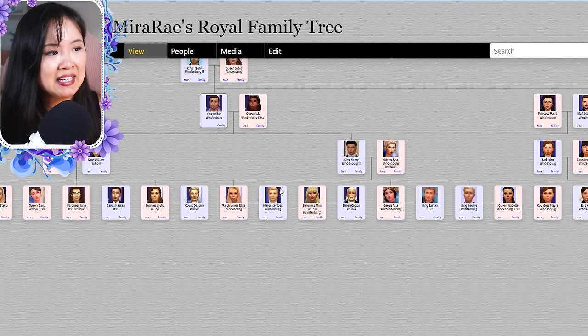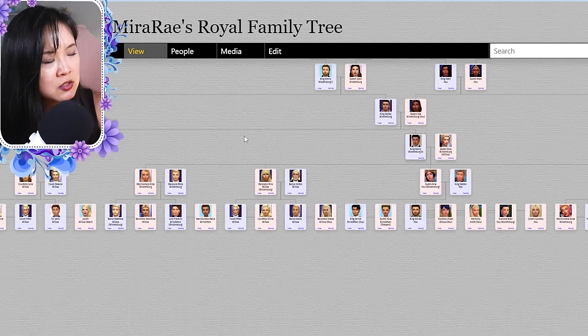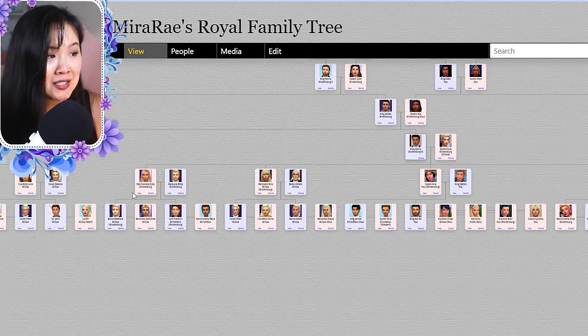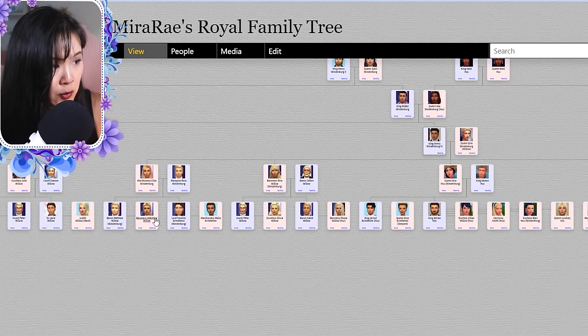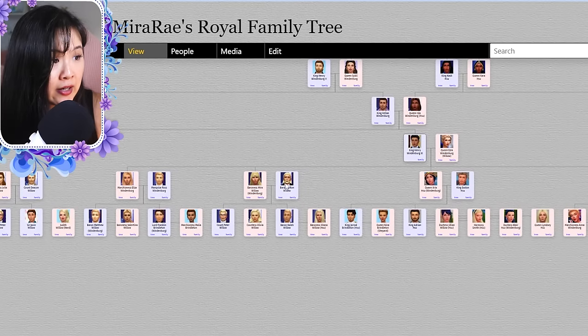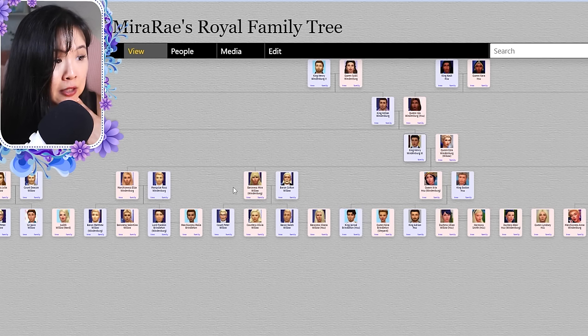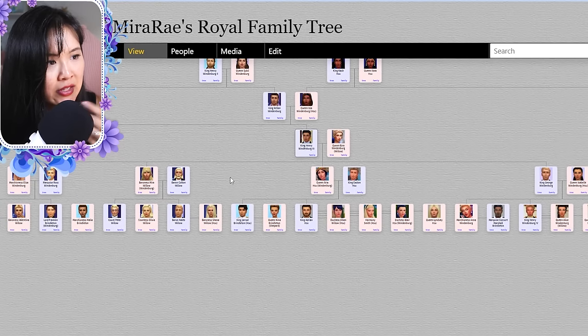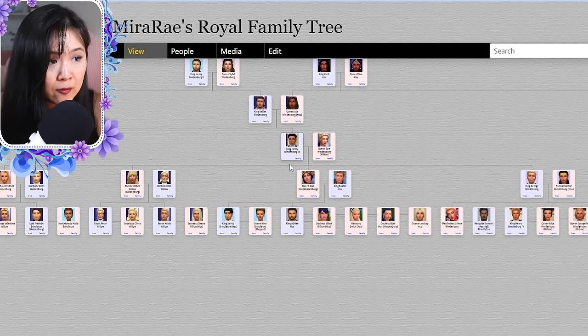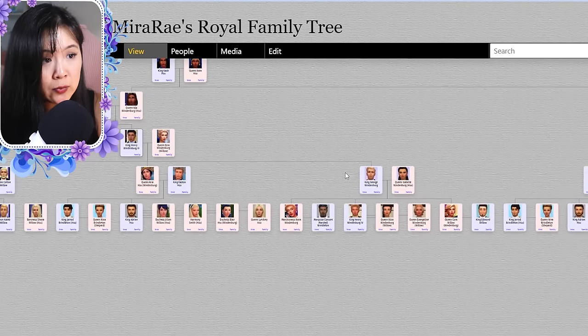Henry and Ezra had four kids. Eliza married Ross — every time I think of Ross I think of Friends. They had Matthew and Franklin. Matthew married Valentina and Franklin married Malia. Henry and Ezra's daughter Mira married Colton — they had Peter and Caleb. Peter married Olivia and Caleb married Shana. And then Aria married King Easton of Oasis Springs — we'll talk about their family when we get to the Oasis Springs Royal family.